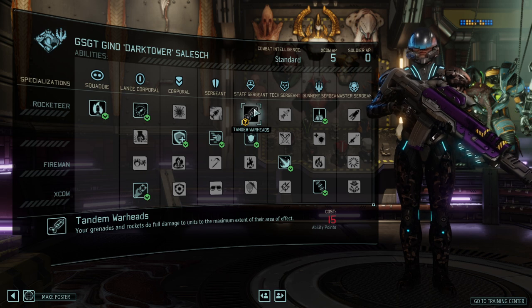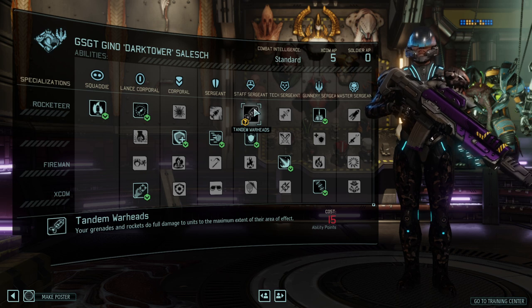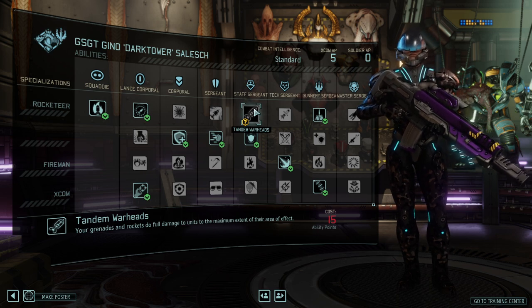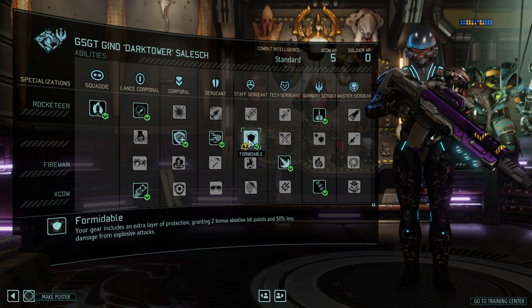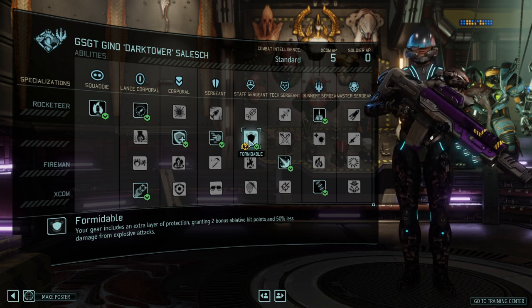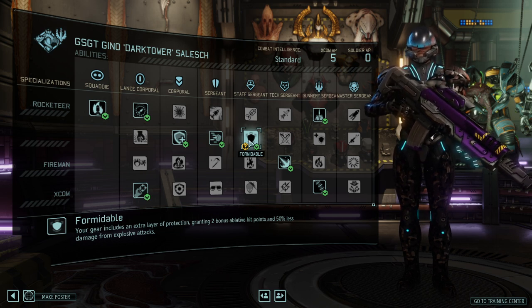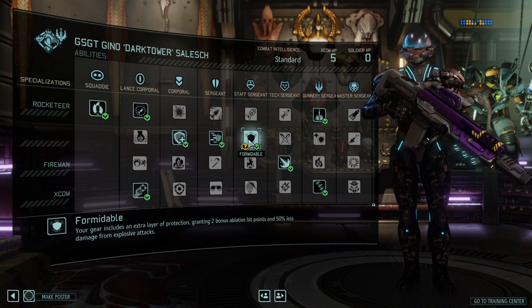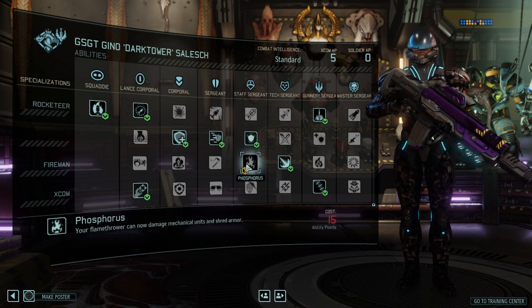Staff Sergeant: Tandem Warheads makes grenades and rockets do full damage to the maximum area — basically no damage falloff — which is pretty good. I personally like Formidable better though, because you can also be on the receiving end of rockets. Formidable gives 50% less explosive damage and two additional hit points, increasing your survivability. You've got to make sure you survive the mission first and foremost — that is the most important objective. Good defense for your character, so that's why I build it that way.